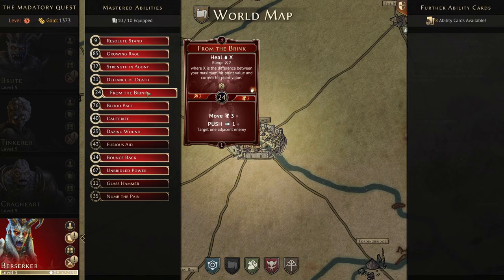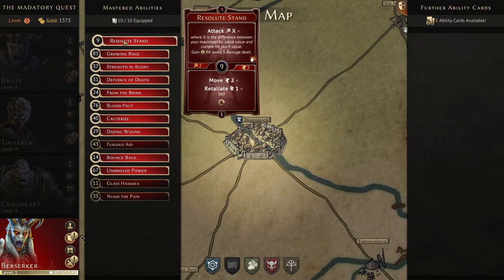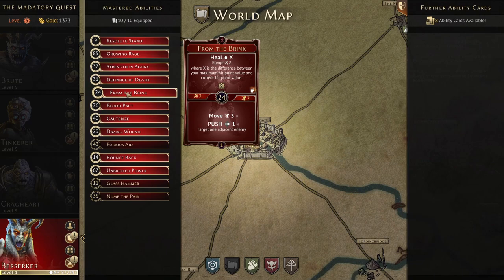From the Brink is here mainly for the bottom — move three, push one adjacent enemy — and its nice initiative. The push gives some interaction with traps or hazardous terrain. The top is heal X range two, where X is the difference between your maximum and current hit points, essentially a full heal. It scales all the way to level nine and pairs well with Resolute Stand if you've dropped to low health. But we'll mainly use it for the bottom.